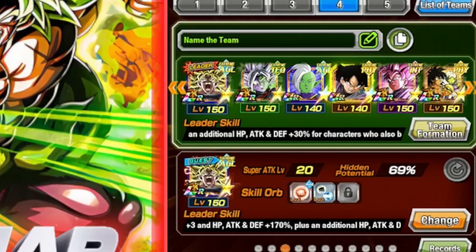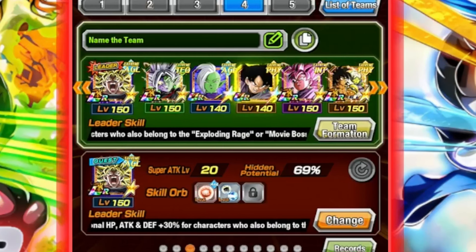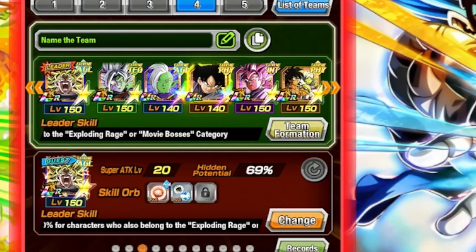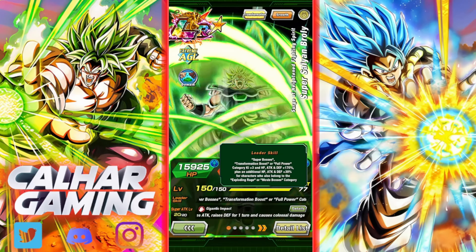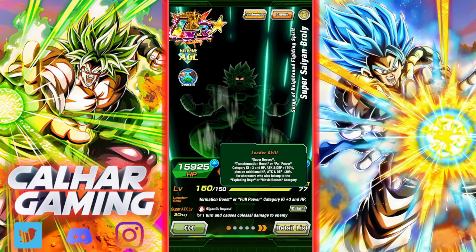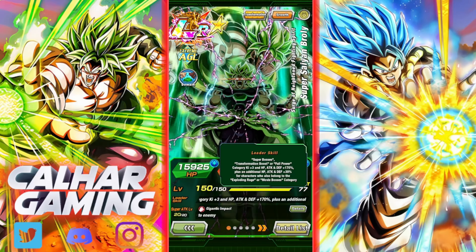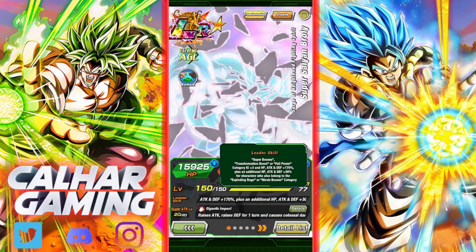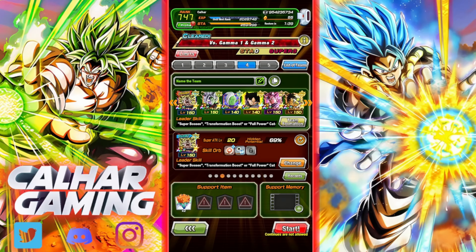Here's the team we're going to be using — we are using a Super Bosses team essentially, which is the lead of Broly. He's got some other leads as well. His leaders are Super Bosses, Transformation Boost, Full Power, and then he gives an additional 30% going up to 200% for Exploding Rage or Movie Bosses, which everyone's on Exploding Rage on this team, so he should look pretty good.